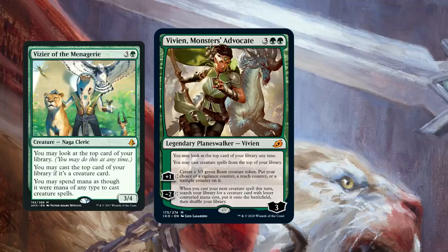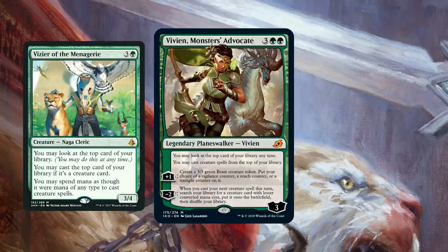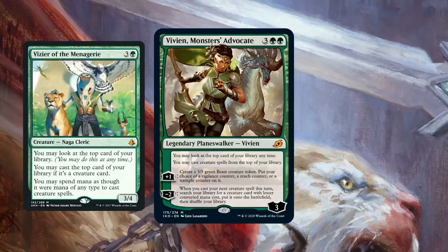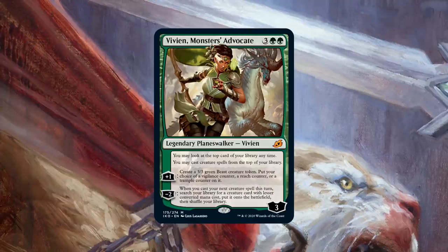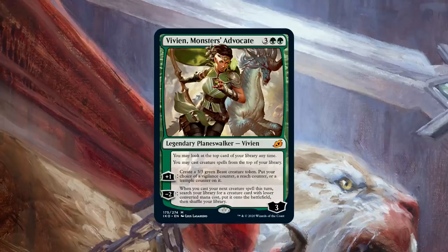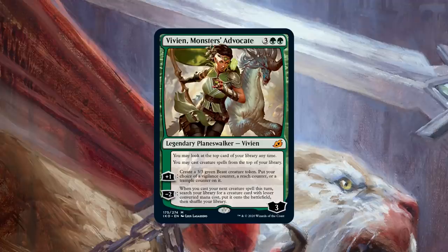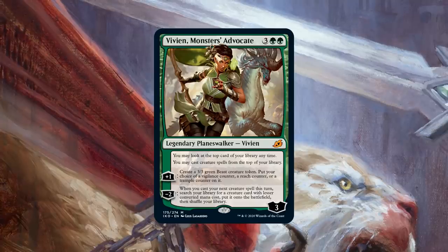The fact that it's essentially a Vizier of the Menagerie except it costs one more mana and it's a planeswalker — not a creature itself — are a couple of strikes in a very creature-heavy deck. But that's not all Vivien does. The minus-two ability looks incredibly powerful in a 99-card singleton format. Being able to tutor up specific creatures is incredibly powerful in Commander, and her minus-two does exactly that. You need to be in a creature-heavy deck for it to be consistently useful, which is what we're going to be putting Vivien, Monsters' Advocate in anyway.